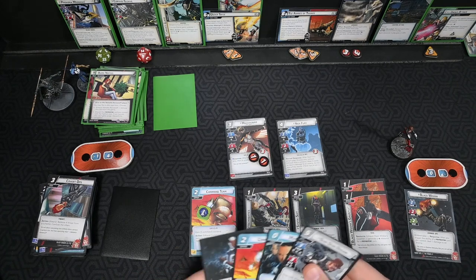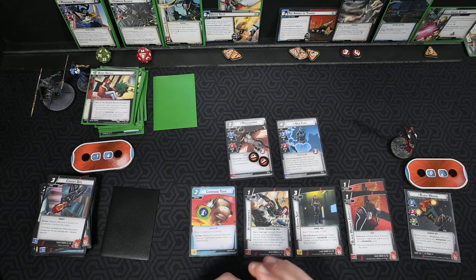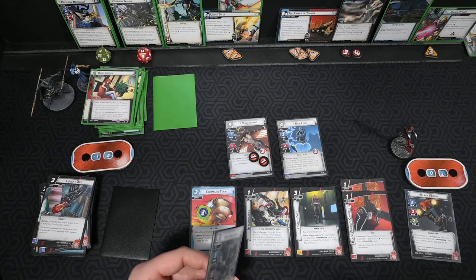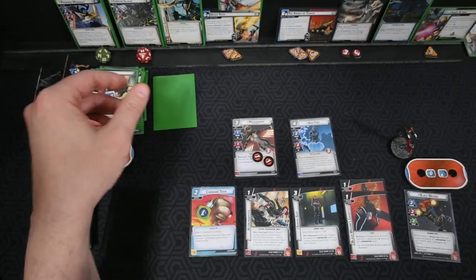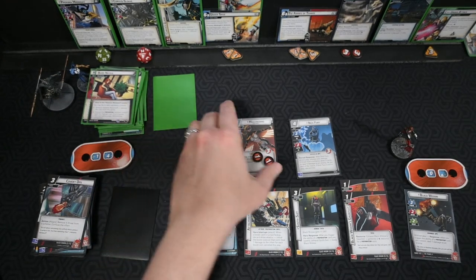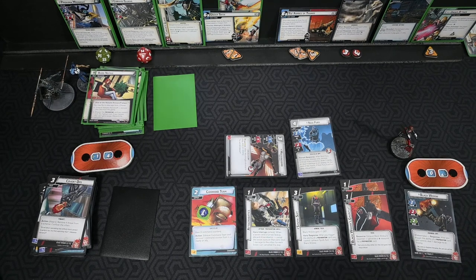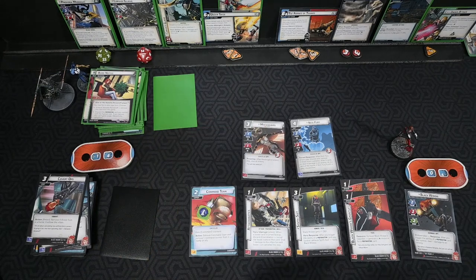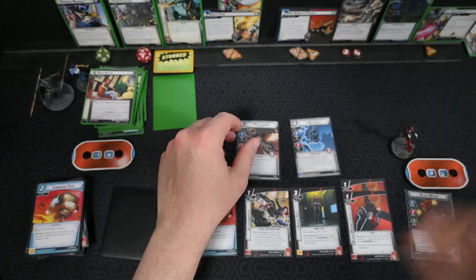We play out Nick Fury, who draws us three. We keep accumulating resources. We use Make the Call — it's pretty solid here — to get Mockingbird back and thwart. Mockingbird goes away but we bring her back via Rapid Response. She stuns Corvus. Nick Fury thwarts Under Siege, drawing us our last card — Government Liaison. We use Command Team to ready Nick since he's going away anyway. The villains get an encounter card and an acceleration token.